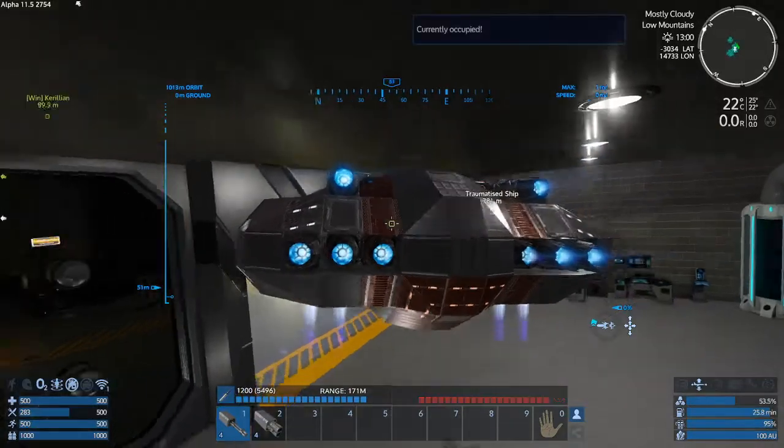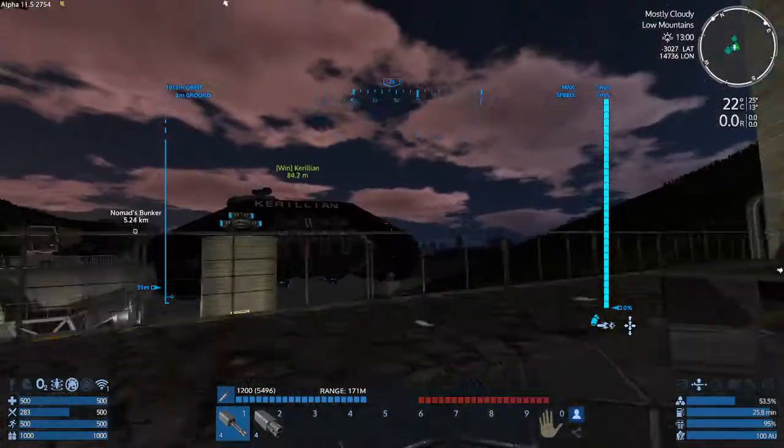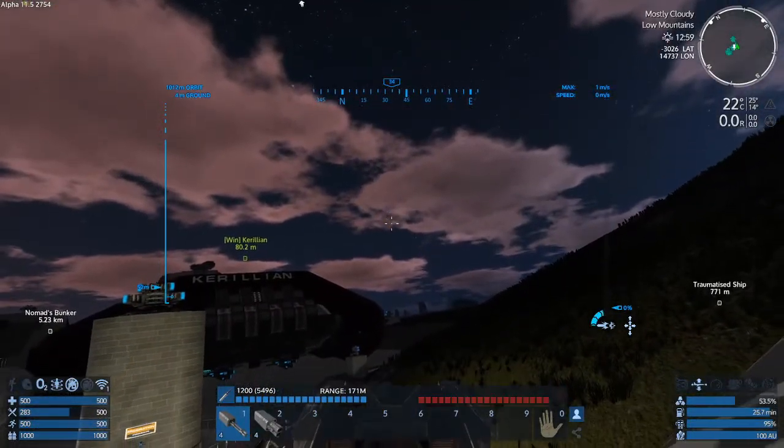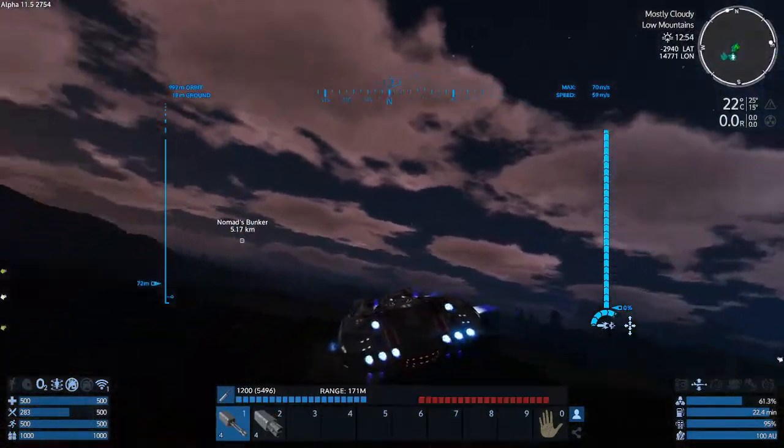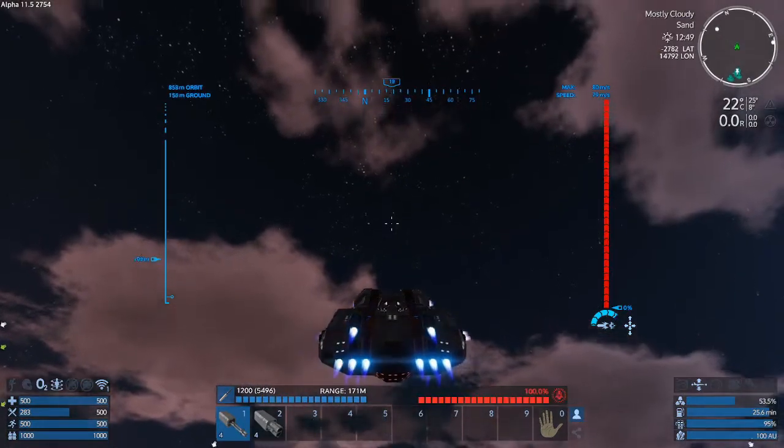Also, boosting on planets to 80 meters per second is pretty nice — max 1 meter per second. That's pretty nice. Perfect, fixed. And I'm out of here.